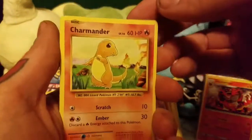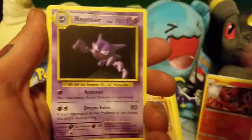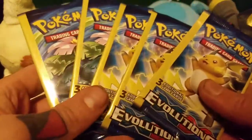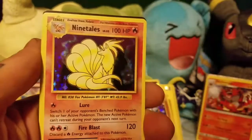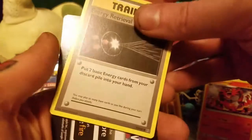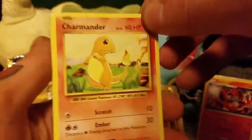Charmander, Psychic Energy, and Haunter. Pikachu, Machop, and a Venusaur Spirit Link. We got five left in the Evolutions Packs. Onix, ooh, Ninetails, and Energy Retrieval. We got Charmander, ooh, a Chansey, and a Metapod — doing pretty good in the Evolutions too.